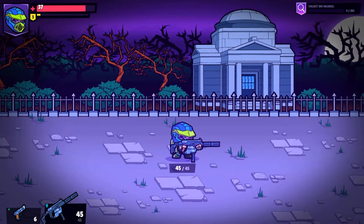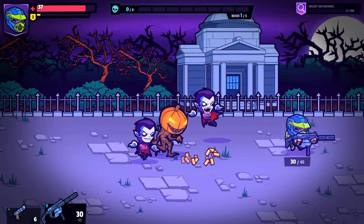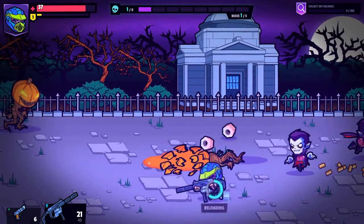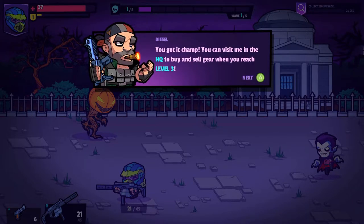Probably should reload. Collect 250 salvage. Ah, they do have a tell. You found some salvage, which is a commodity these days. So is salvage basically money? You got it, champ. You can visit me in the HQ to buy and sell gear when you reach level three.